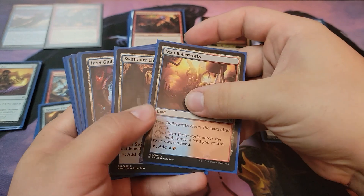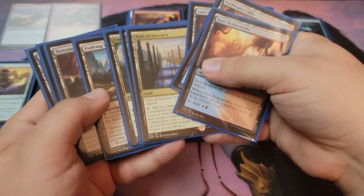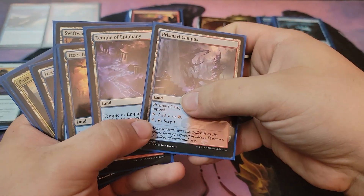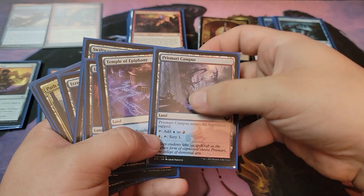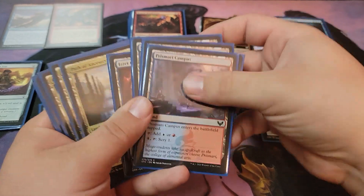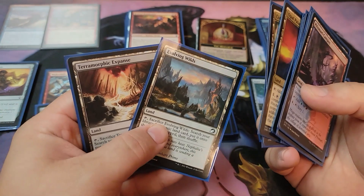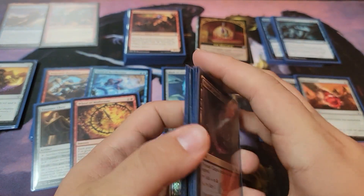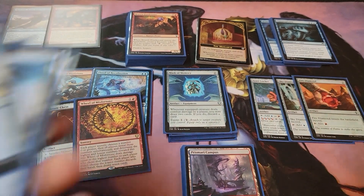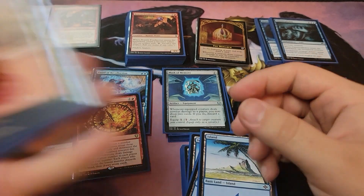There are multicolor lands and basic lands here: Boilworks, Cliffs, Gilded Gate — pretty much budget stuff. Temple of Epiphany, your campuses, Path of Ancestry, Opal Palace, Command Tower, Evolving Wilds, and Terramorphic Expanse for fetching. Then you just run some Islands and some Mountains.